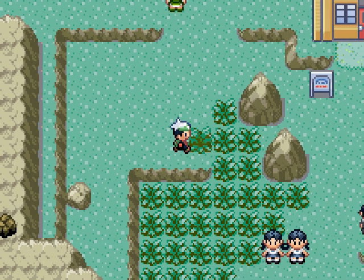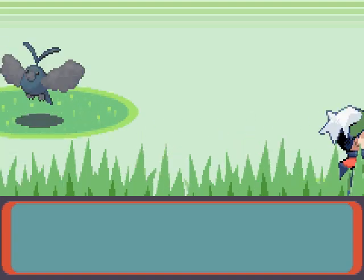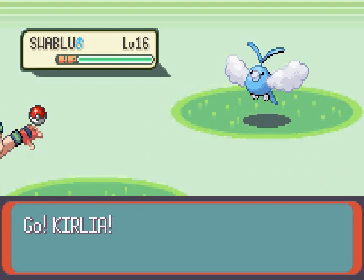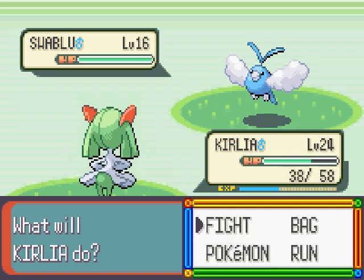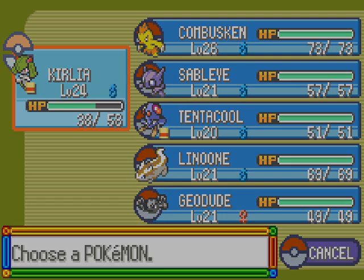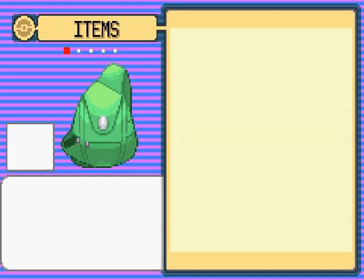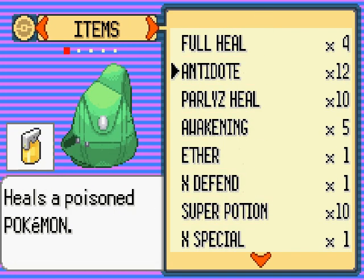Out of curiosity, what kind of Pokemon are in this tall grass before I use one of my Repels? We got Swablu — looks like a Flying-type. I don't really know a lot about Swablu, but I'm just gonna use one of my Repels now.